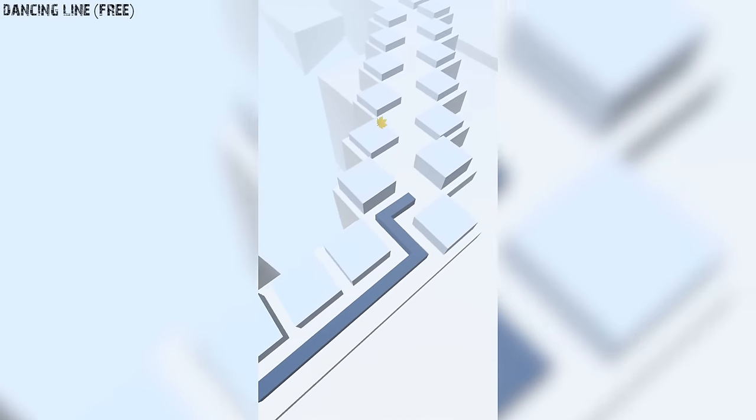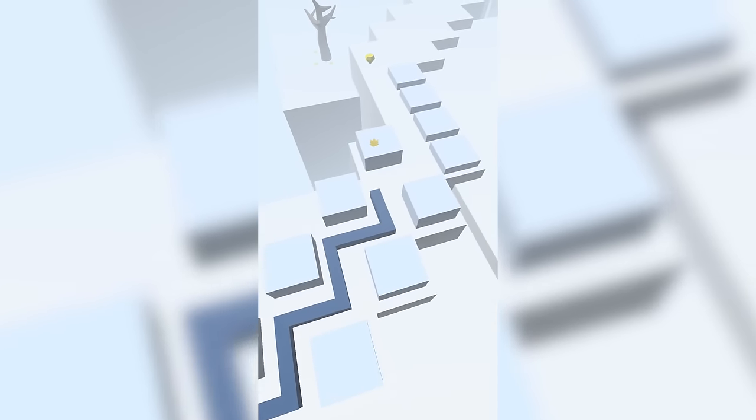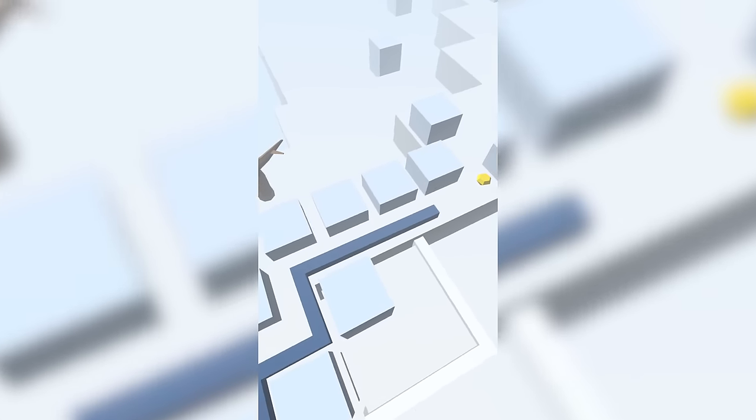Next, we have Dancing Line. Here, you guide a line through a constantly changing world by tapping to the beat of the music. The game starts out easy, but by the time you progress to the second level, you'll find the challenge ramps up dramatically. The overall look of Dancing Line is simplistic and clean, and it is very fun and engaging.